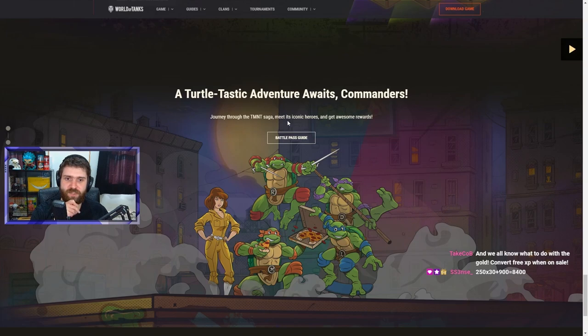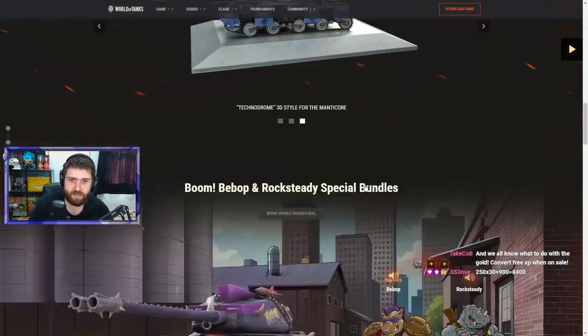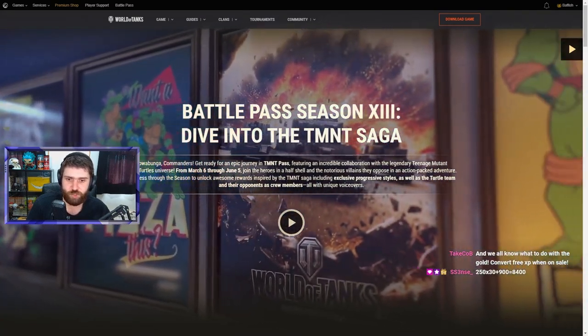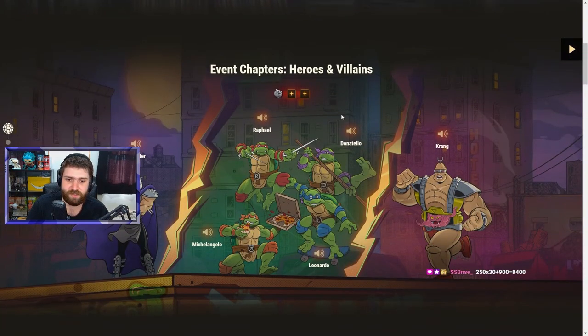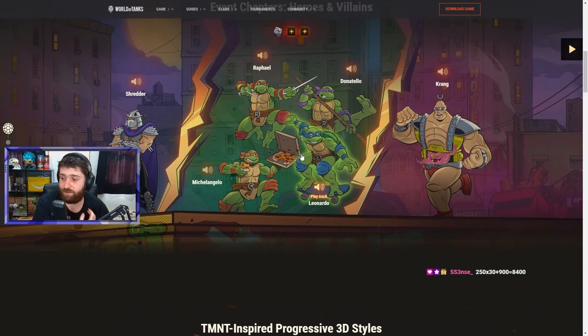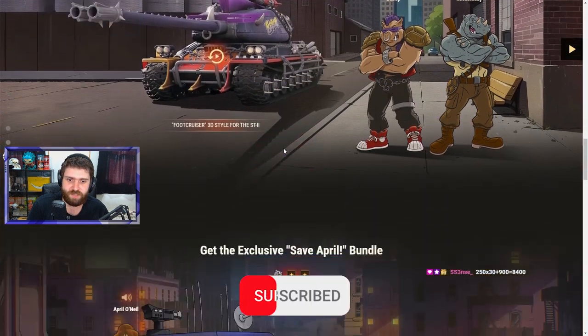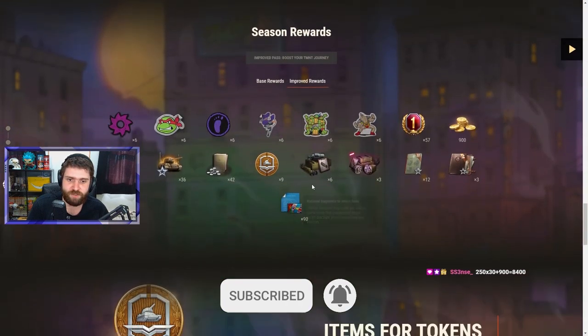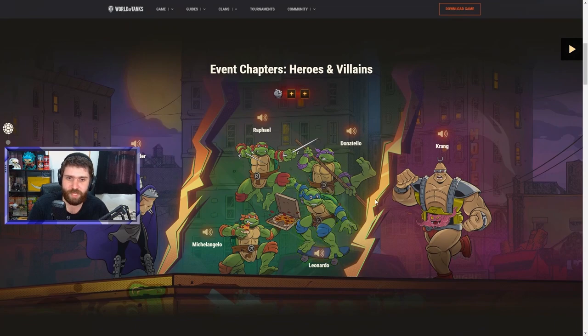A total-tastic adventure awaits — journey through the TMNT Saga, meet iconic heroes, and get awesome rewards. This is it for this battle pass. It starts March 6th and goes through June 5th, three months as usual. The 3D styles are lovely — it's just crazy and ridiculous, but a collaboration I personally really enjoy. Let me know in the comments: what do you think of this new battle pass? Do you like the quirky style, or do you think it's not good because it's not historically accurate?